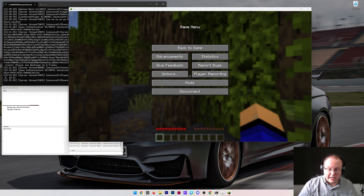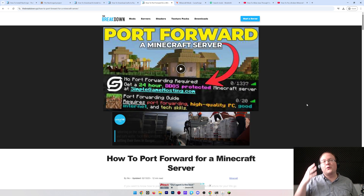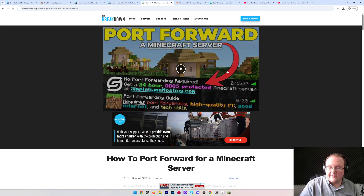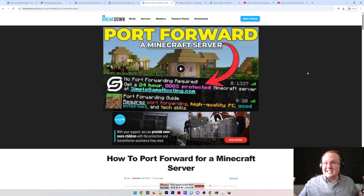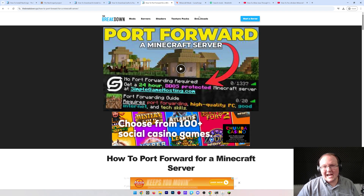To allow friends to join, you'll need to port forward. We have an in-depth guide on port forwarding for a Minecraft server — including modded servers — linked in the description. It covers everything you need to know and will get your friends able to join using your public IP. It's available in both text and video format, so go check it out.